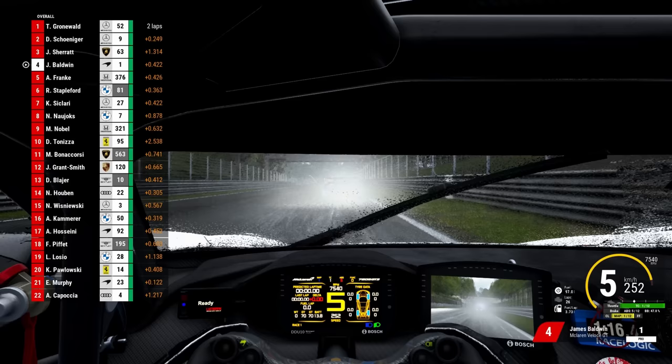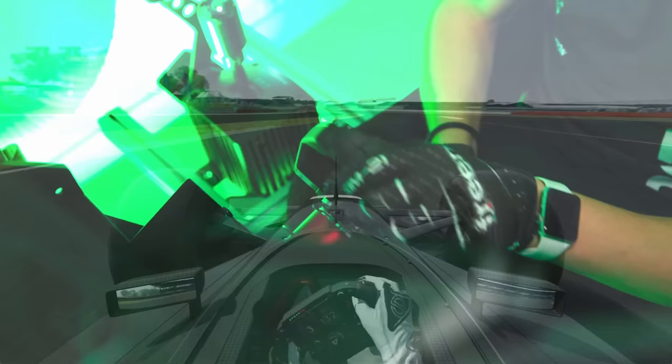Another similarity is how you adjust your driving between dry and wet conditions. In both a formula car and a GT car, you brake less aggressively, downshift slower, get on the power more smoothly, and try to feel what the car's doing more. These fundamentals are the same between the two. Another similarity is that both take a lot of time to get up to pace. It takes a lot of hours, a lot of understanding, and a lot of grinding away — but it is possible to be very, very quick in both.